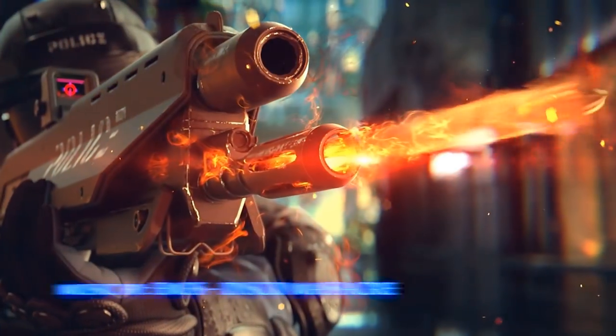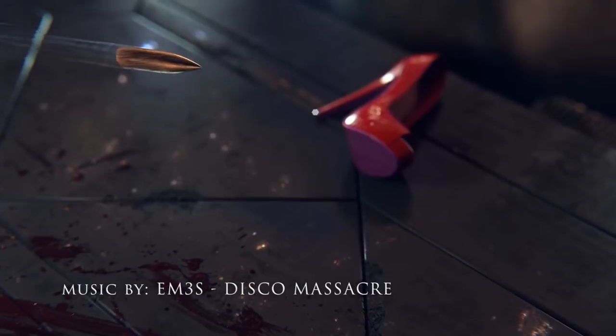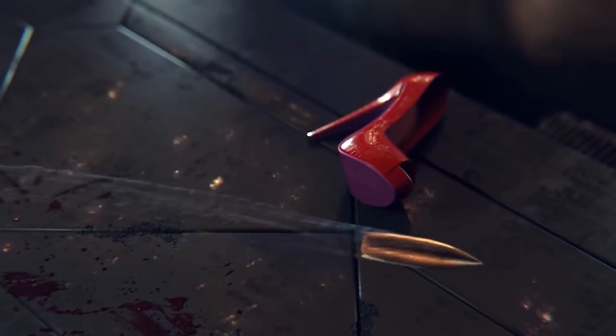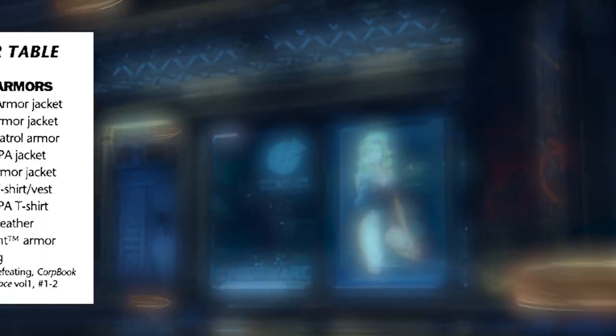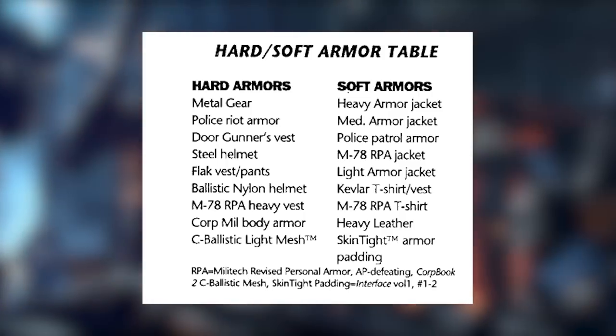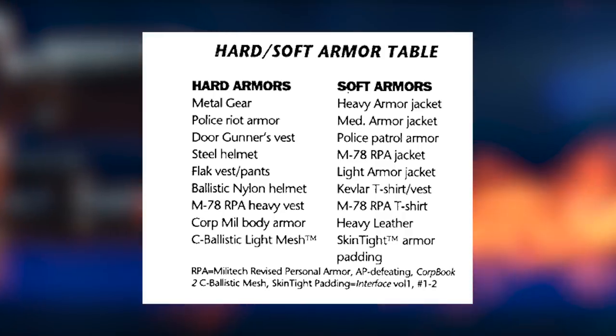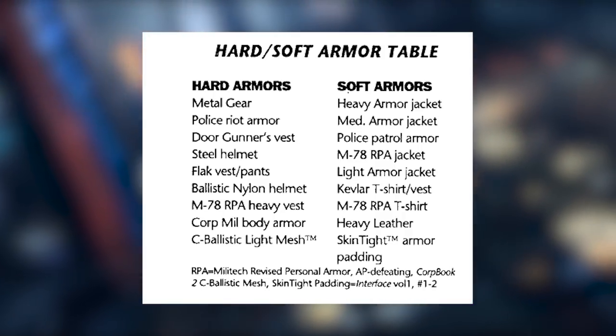Armor is a huge thing in the tabletop game because it does protect you from attacks, but there are many variations of armor. First off, we have hard armors and soft armors — basically they are divided into different materials. They're made from rigid metals, ceramics, composites, or softer, flexible fabrics.